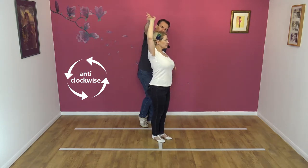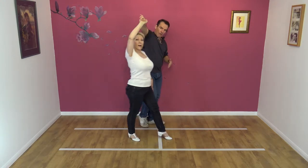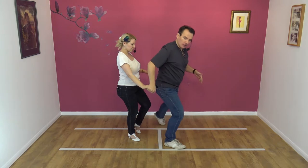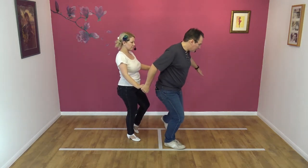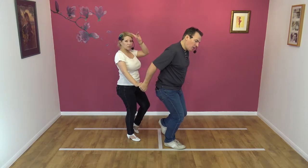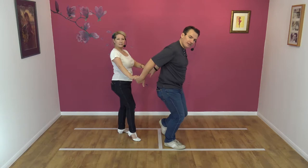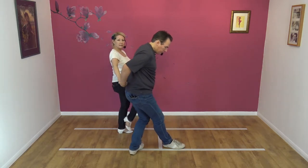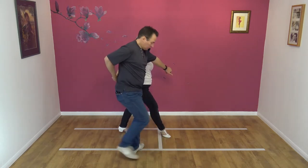So as she starts to step backwards and past you, we step across the slot with our right foot. It's quite a big step, but what we're trying to do then is offer our left hand behind us to our partner — so we're now double-handed. With my left foot I step backwards, bringing my partner into my left-hand side.